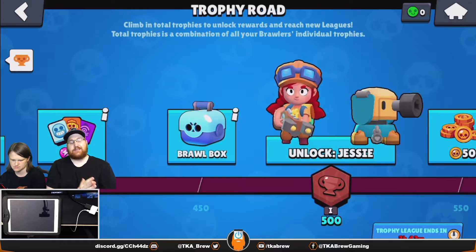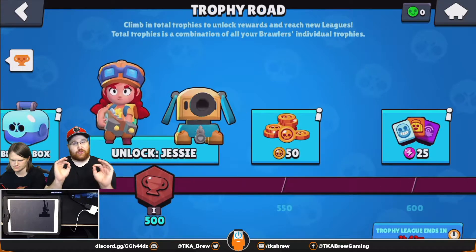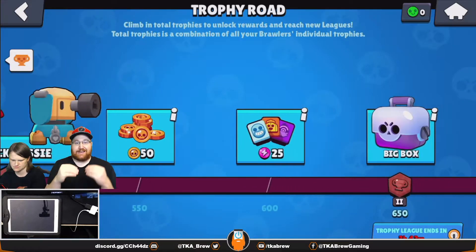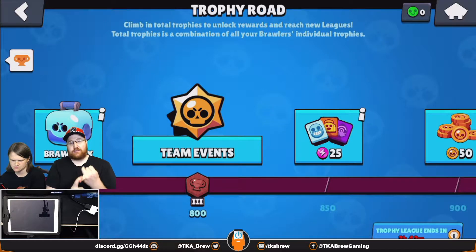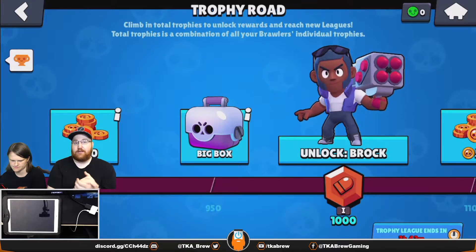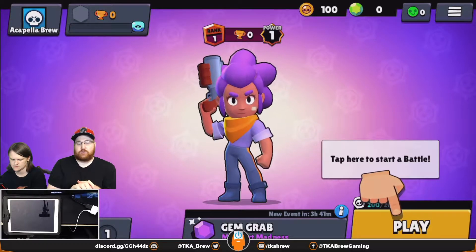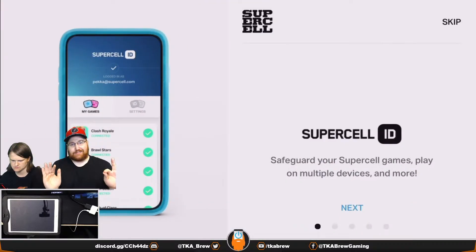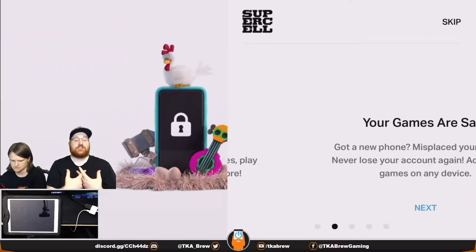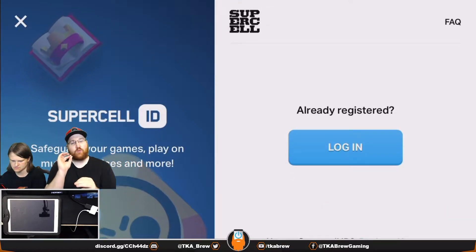Every season it resets — if your brawler is above 500 trophies it will knock back down to 525. There's a trick at the very start of the game to get an extra brawler for free without opening a brawl box. Brawl boxes are the way you get power points, coins, supers, gadgets, and everything else to power up your brawlers. You can get a free brawler right off the start by going to the home button, then going to Supercell ID. Once you set up your Supercell ID, it will give you a free Barley skin.